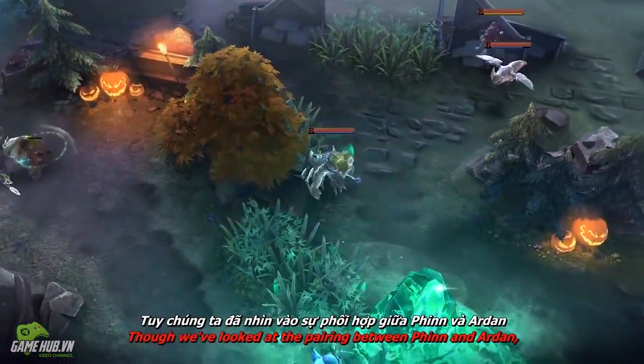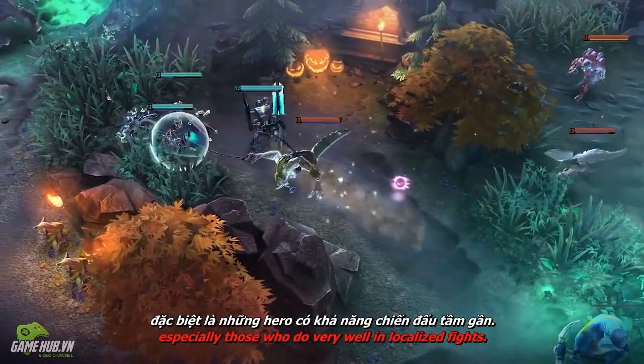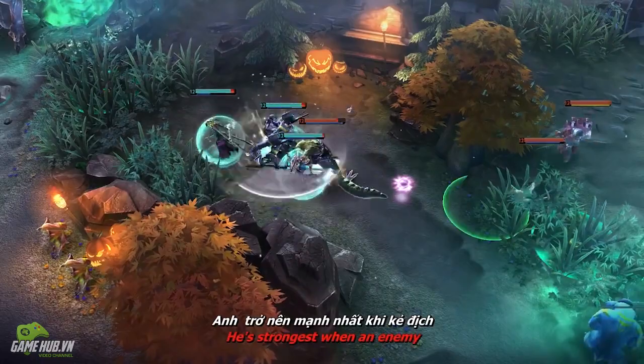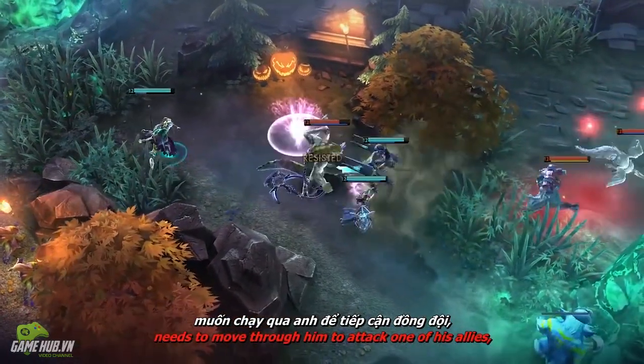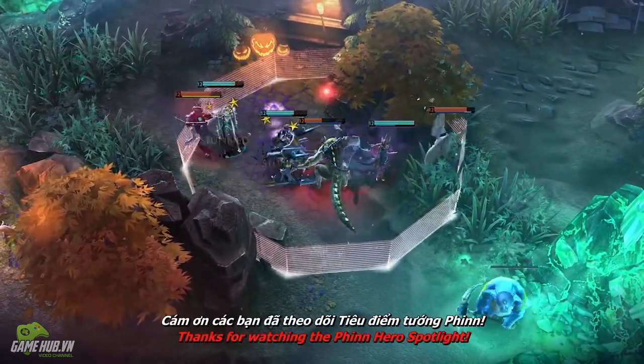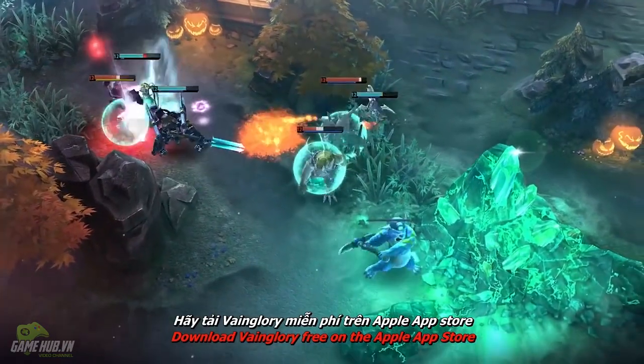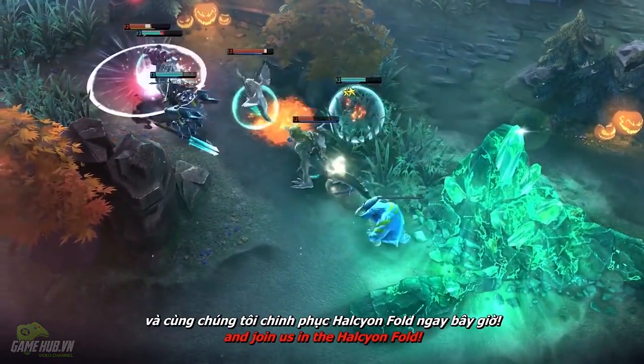Though we've looked at the pairing between Finn and Arden, Finn has strong synergy with many heroes, especially those who do very well in localized fights. He's strongest when an enemy needs to move through him to attack one of his allies, and as such he makes a formidable frontline. Thanks for watching the Finn Hero Spotlight. Download Vainglory free on the Apple App Store or Google Play and join us in the Halcyon Fold.